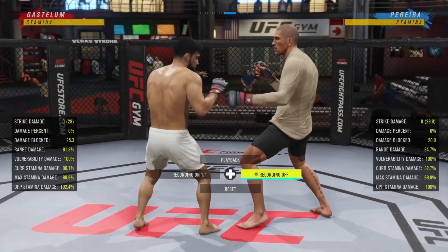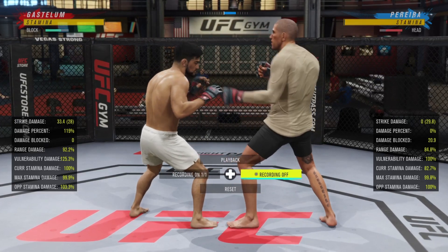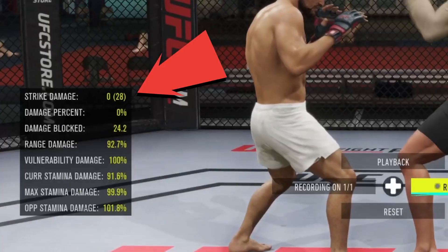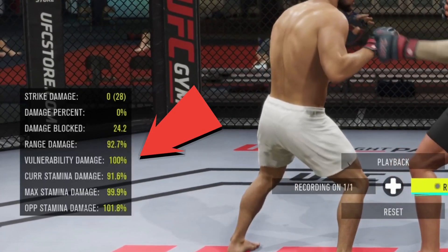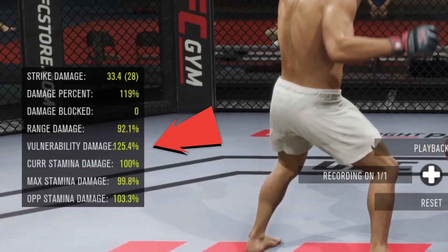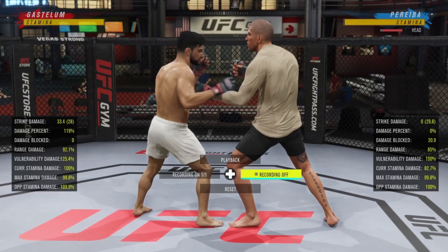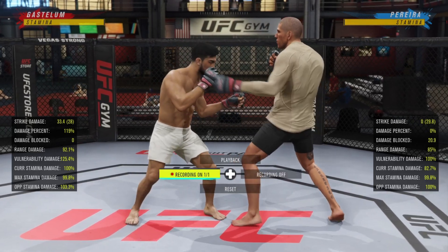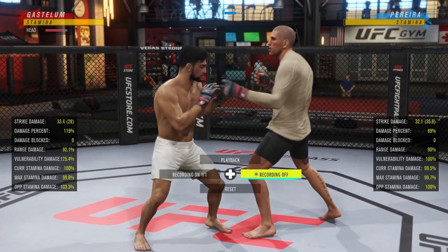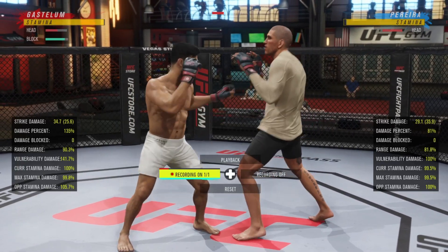I'm gonna have Alex throw the hook and then block after. As soon as that hook hits, I let go of block and input my own lead hook right there. I mistimed it on purpose just to show you the damage. Now look how much more damage I get when I do get it - 125% vulnerability damage. So I just got counter damage for just blocking and then throwing a lead hook.